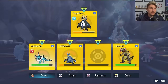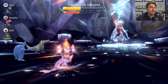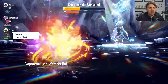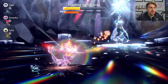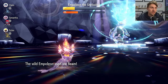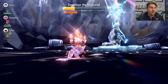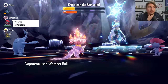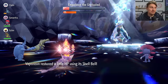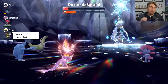After three Calm Minds, set up Sunny Day again, then use Weather Ball for the next five turns — that should be enough to secure the knockout. One caveat: Flash Cannon can lower your Special Defense by one stage, but Calm Mind compensates for that. At plus three or four, you're doing more than enough damage, and two more Weather Balls should be plenty to finish off Empoleon.